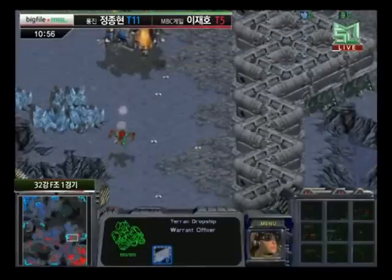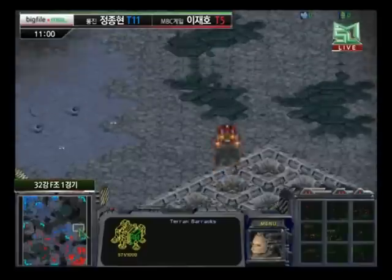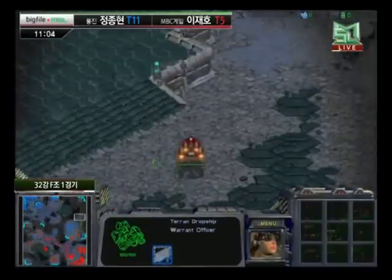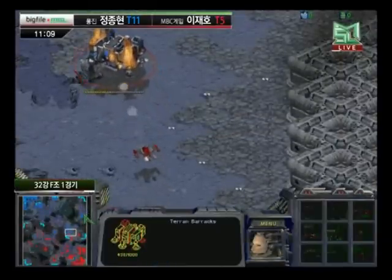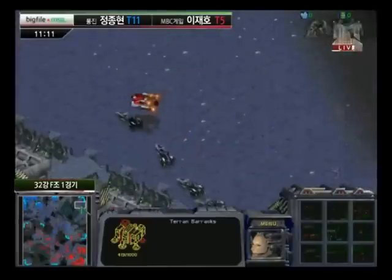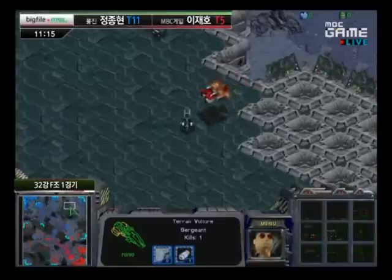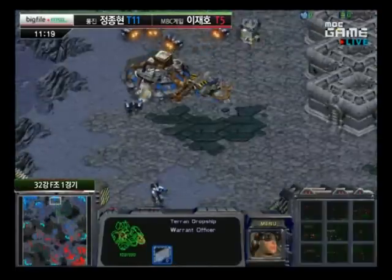Another dropship coming down from the right side, and a Wraith actually, interestingly enough. The Wraith forced back that barracks. It might also be there to help against any stray dropships that try to come at his base once that eventually happens, which I assume will be the evolution for MVP. Although, I have seen some strange builds — some players just completely skip the dropships and go for something a little more funky. But the Wraith, at the very least, is keeping MVP off guard.